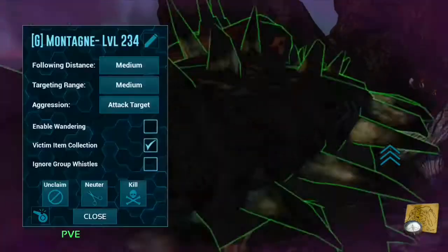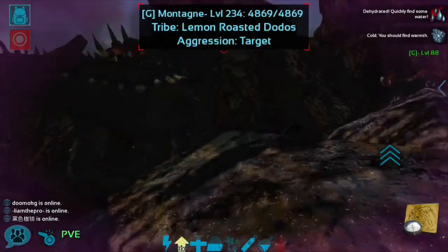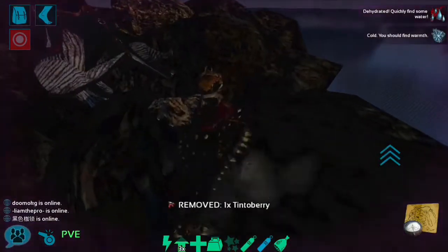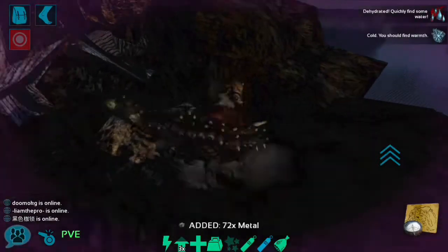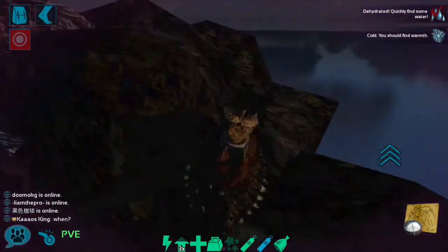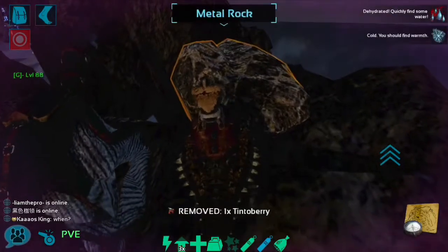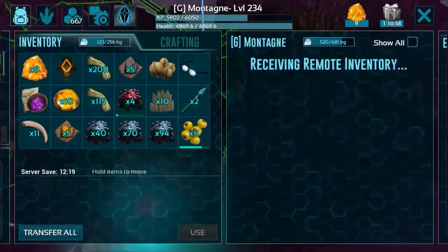There's my ankleo, and I'll show you. Look, I just got 670 metal from that one hit. Normally you would get like 30 per hit. 76 metal — and my ankleo's already overweight. So I think after this hit we're going to try and find the other spots. And I think that's 63 metal I just got.